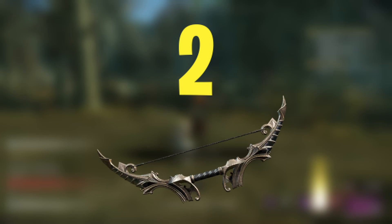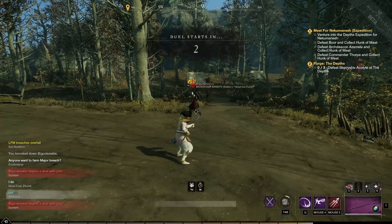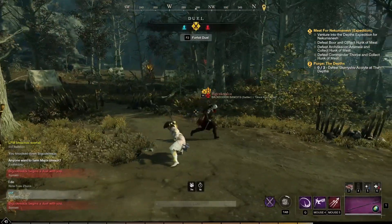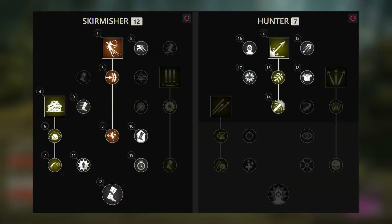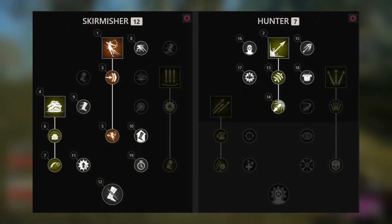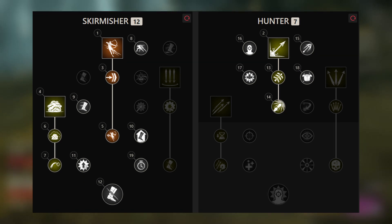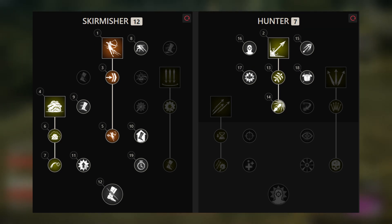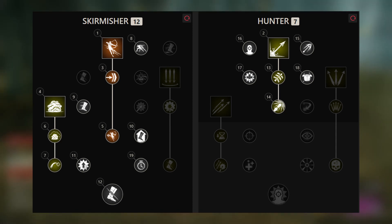The second weapon which pairs really well with the hatchet is the bow. When using these two weapons together you most likely want to spec into dexterity, since that's the primary stat for the bow and a secondary stat for the hatchet. This is another dueling build where your aim is to damage your opponent severely with the bow and then engage on them with the hatchet. The bow in my opinion is probably the strongest ranged weapon in the game, slightly overpowering the musket in damage, fire rate, and mobility. But we still don't have the final patch notes for release, so this may be subject to changes and tweaks.